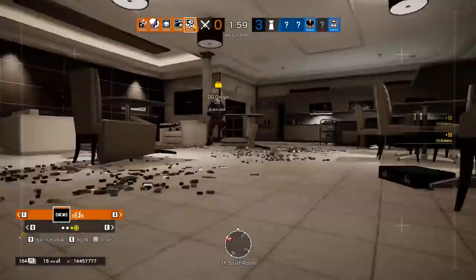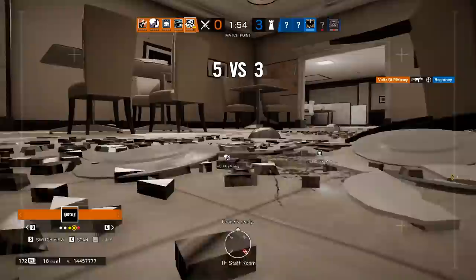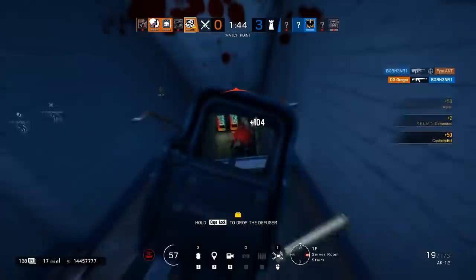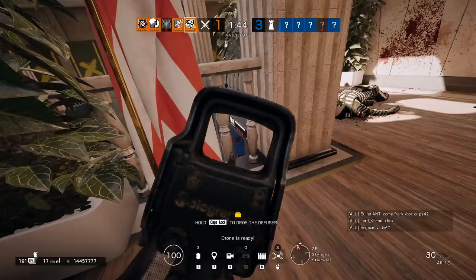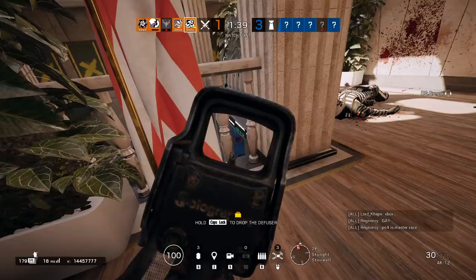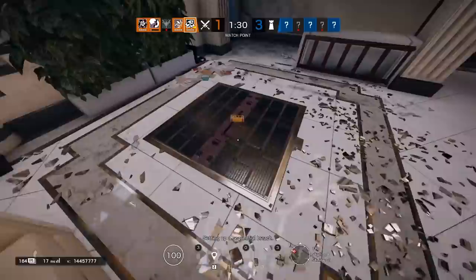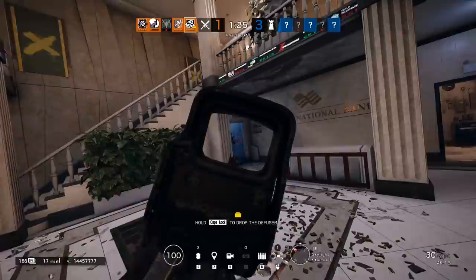Mute jammers interact with it a bit differently than Hibana or Thermite's gear. When the gadget is being jammed by a mute jammer, it will wait patiently until that signal jammer has been destroyed, then continue doing its job when the jammer is gone. Ace gets three of these devices, but that doesn't mean he's replacing Hibana's role as the queen of hatch destruction anytime soon. Reinforced hatches take two cans of breach to destroy completely, whereas Hibana can get up to three. In a pinch, this lets Ace contribute just a little bit more to his team's strategy if needed, but it's not meant to be a substitute for Hibana. Not to mention that using two of his cans will make his third and final one the end-all be-all for a potential wall opening if he doesn't have any help.